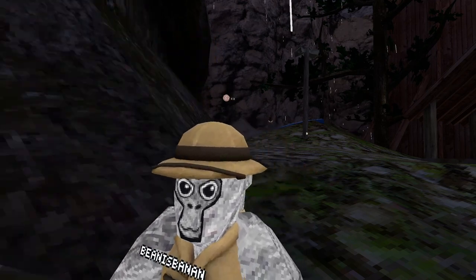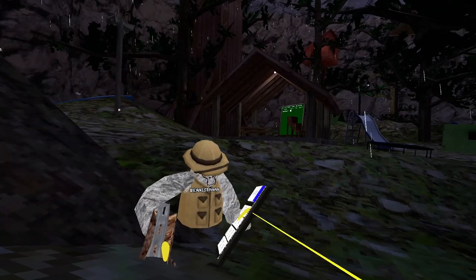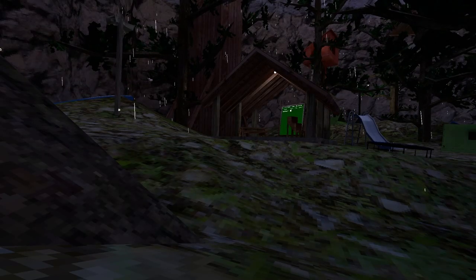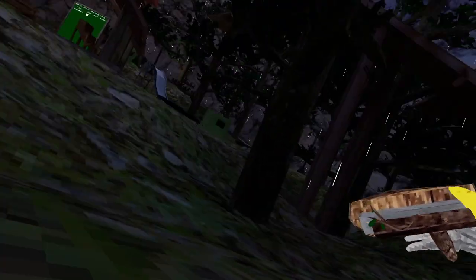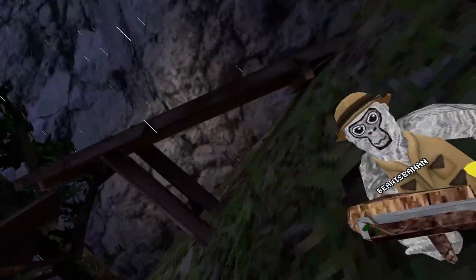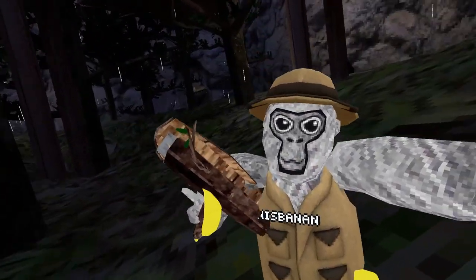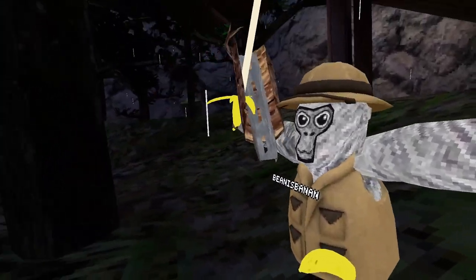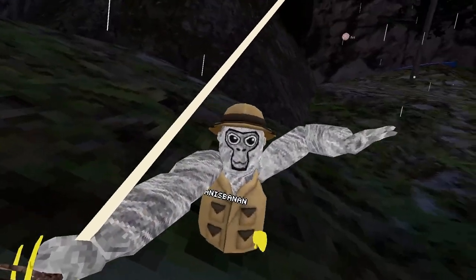Alright, our next mod is called grappling hook — let's turn it on. As you can see, I have grappling hooks now, so I can just — Spider-Man, Spider-Man, does whatever a spider can! My camera's being really glitchy right now, but I can bring you along. You can swing around — it's kind of slow when by yourself but you can really swing.